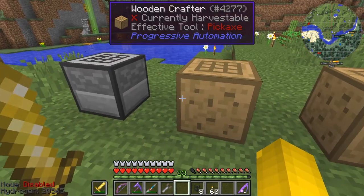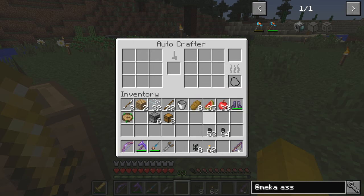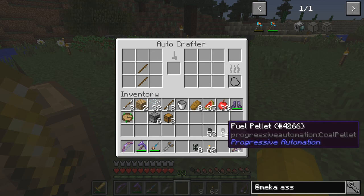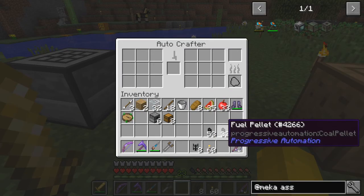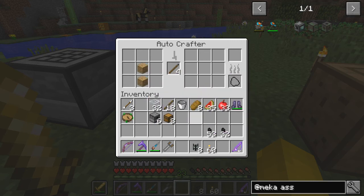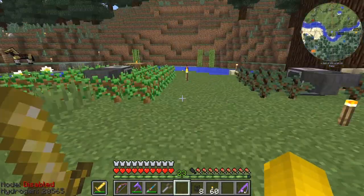We're using stone though, which should be okay. We'll create the recipe for axes. I think I need to go and get some more stone — let's do that quickly. We'll put some fuel in there as well, and in this one here we're going to make sticks. I need some wood. Well, there's plenty of wood around — let's just go and get some. I don't think it matters too much which wood I use.